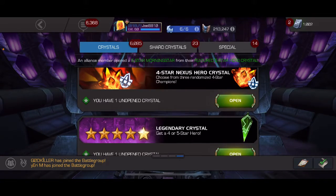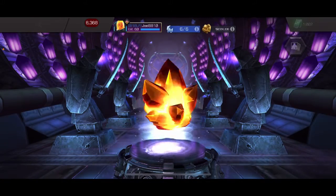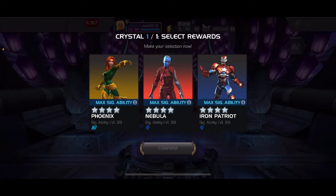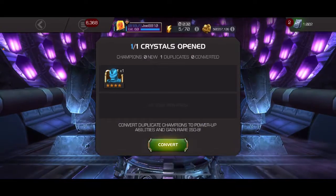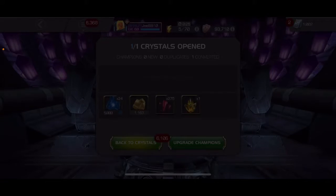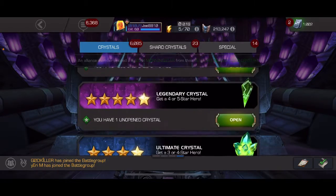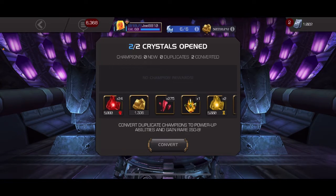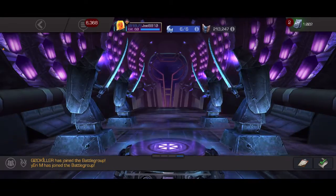We got a four-star nexus — that's just some premiums — so let's see what we get here. Probably looking for max shards. Oh, let's give Iron Patriot some love. We got the two ultimates, we can just pop those. Any four-star luck? Yes, one out of two is good. I'll take that max sig Black Widow.